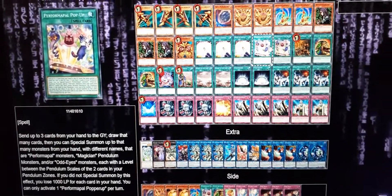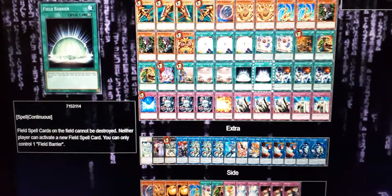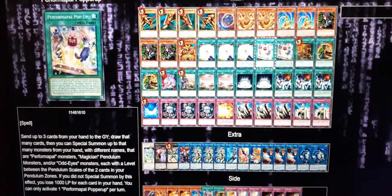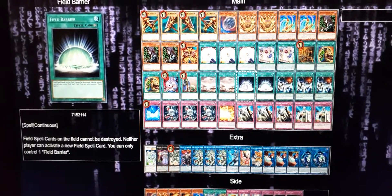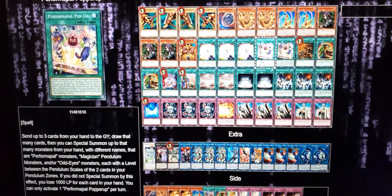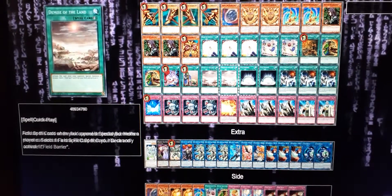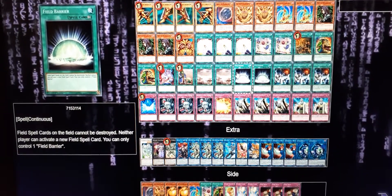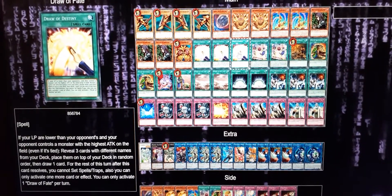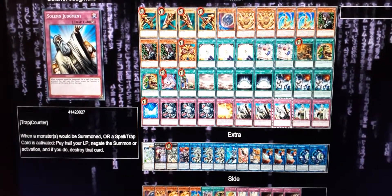You reshape your hand - if you already have Mystic Mind established and Field Barrier set up, you can rescope your hand. If you have extra cards you don't need, use Performapal Popper-Up to get rid of them and draw replacements, losing a thousand life points per card discarded. If you're at eight thousand and only had three cards in hand, you use Popper-Up, draw three, take three thousand damage - now you're at five thousand to their eight thousand - and then you go into your Draw Fate combo.